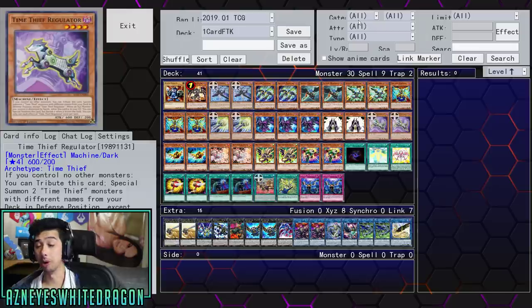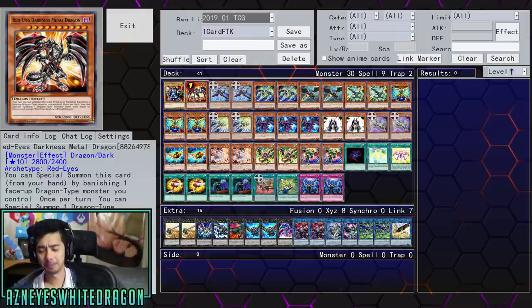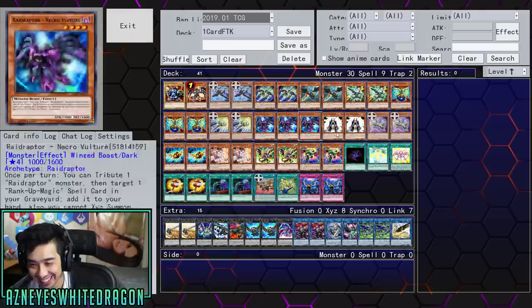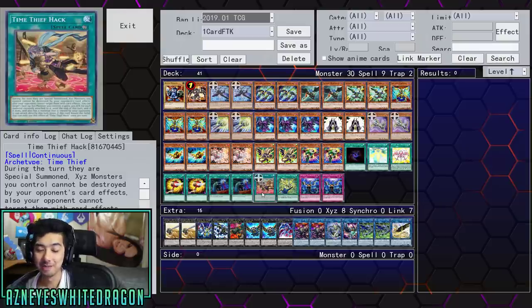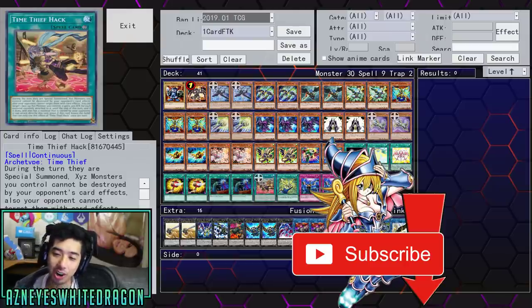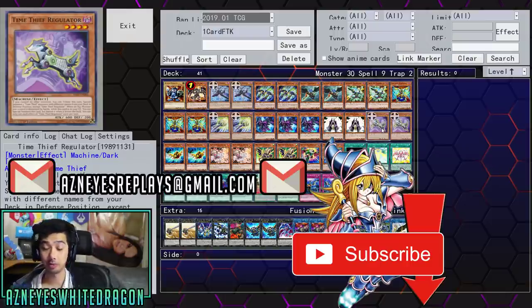This card keeps getting more and more busted. It's looking real spicy on that Banlist. The OCG, if you guys didn't know, is actually banning this card. Some people were saying it's been great, but if you look at the top OCG decks they weren't even playing this. Who knows if it'll get hit in the TCG — knowing Konami they'll just ban Dragoon or something else entirely. But this card is just too insane. It gives you protection making some of your monsters safer. Anyway, that's it for the video — hope you enjoyed it, drop a like, hit subscribe for more crazy Yu-Gi-Oh combos. If you've got cool replays, send them to asianeyesreplays@gmail.com. Thanks for watching, peace!